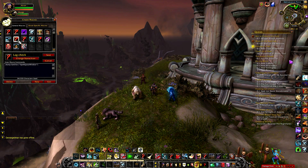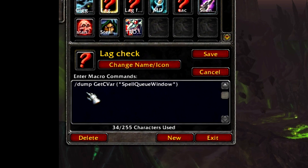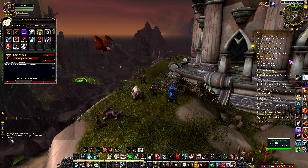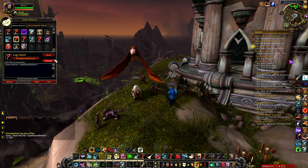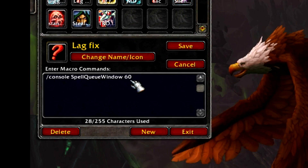Alright, so the first macro to test your console variable is: slash getCVar and then spellQueueWindow. Those are quotation marks by the way, and when you do this it should say 400. I've already fixed mine so mine says 40 — or 60, I'm sorry — but this number right here should be 400.